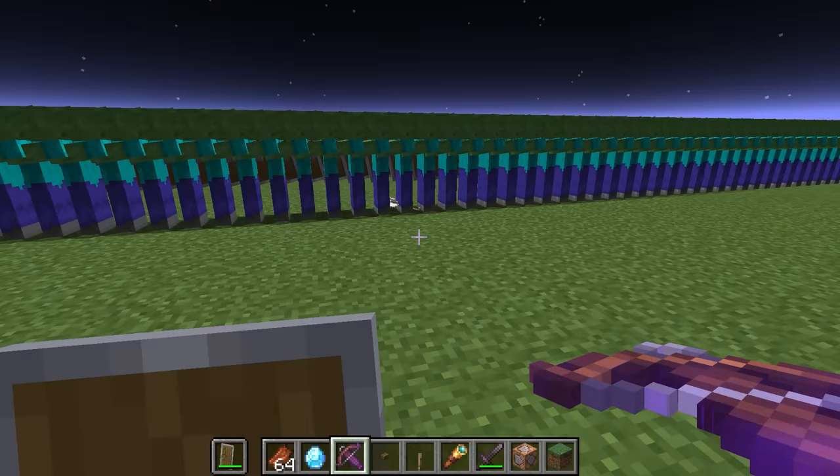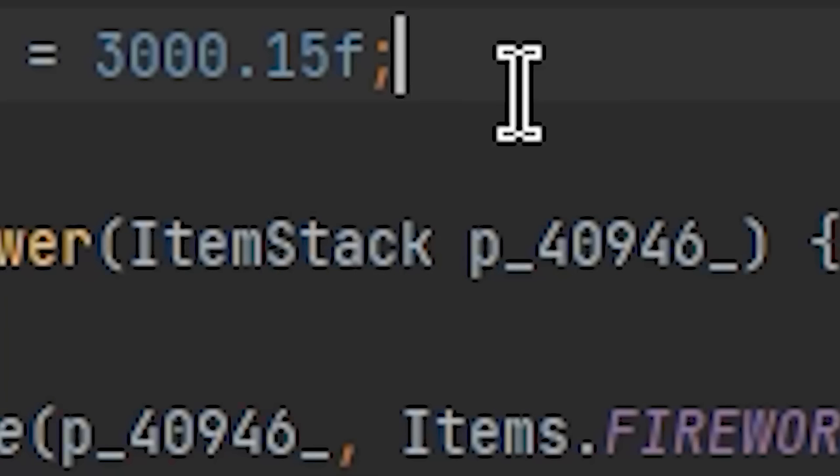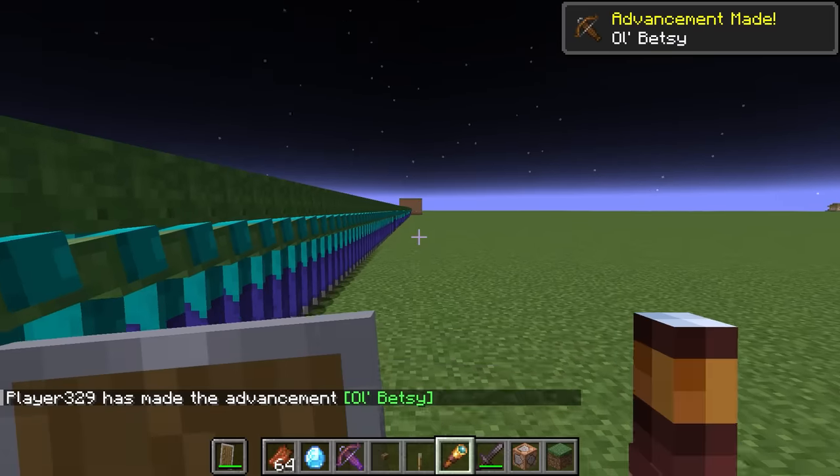Now let's see what happens if I make the arrow extremely fast. This should be around 100,000 miles per hour. 3, 2, 1, bam. And... that was really fast.